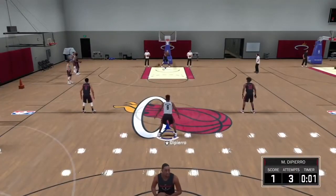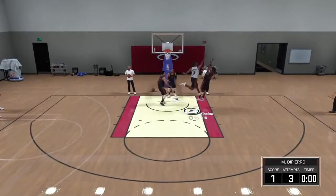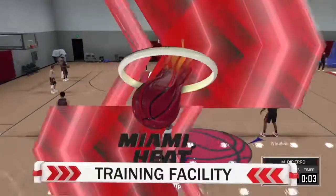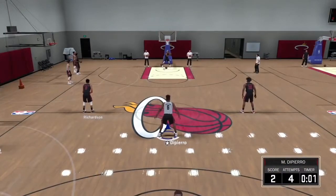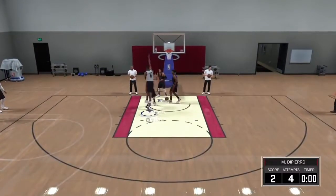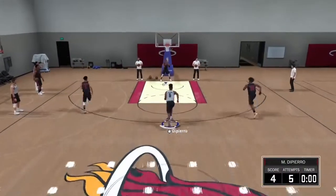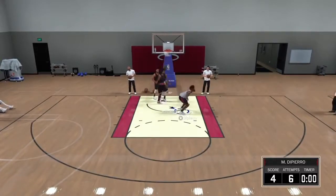My archetype is a defender slasher, so I got my Chase Down Artist to a silver and it didn't really take that long. You get a thousand points per time you do it, you get 10 attempts per defensive stop, plus one per block, plus two — you need at least four points, which is not that hard to get.